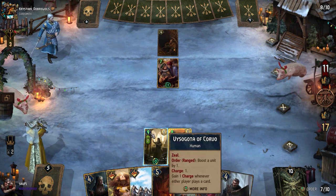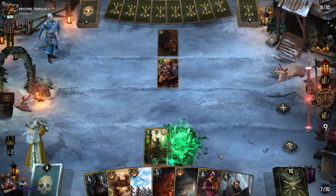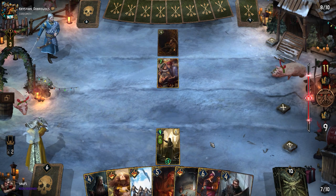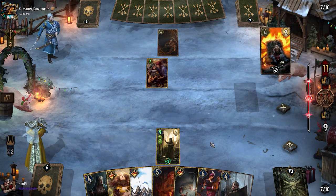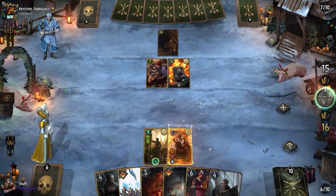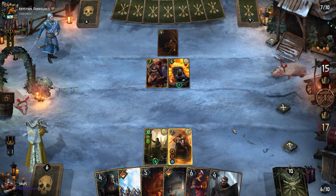He can remove Donimir and then try to attack Zagotta, but he needs to have something really good to get rid of it — maybe he will try to lock it. So we don't have any counter to lock. He's got no lock, so we're good.